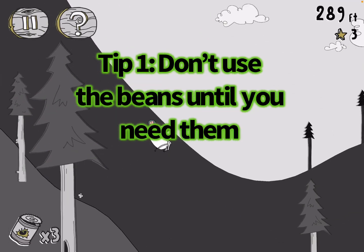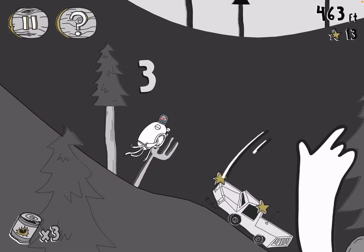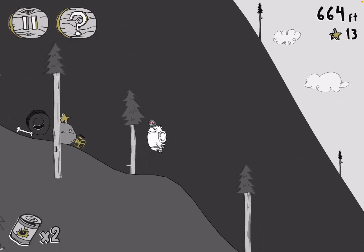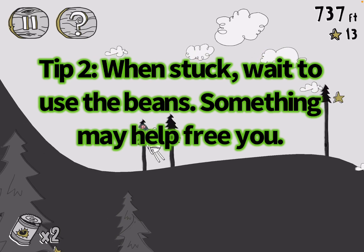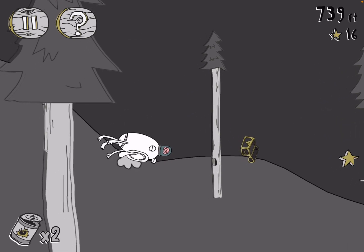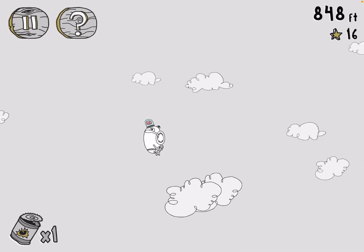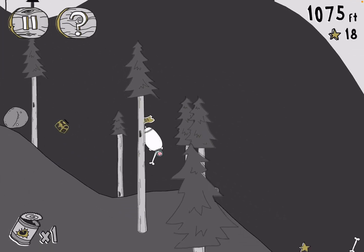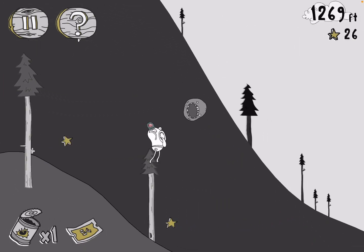First tip: don't use the cans of beans until you need them, until you are stuck. Second tip: when you're stuck, wait before you use the can of beans — a lot of times there are things that fall down the hill that'll help free you. Early in the game there aren't as many things falling down the hill, but later there are a lot of things that fall down or meteors that'll hit you and save you.